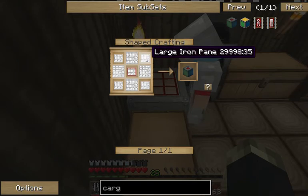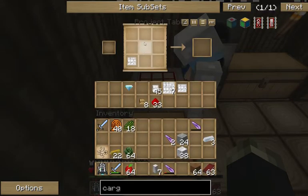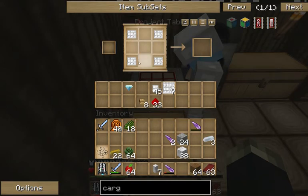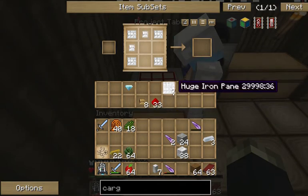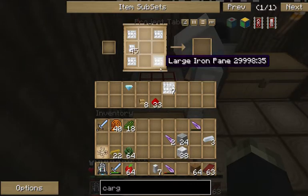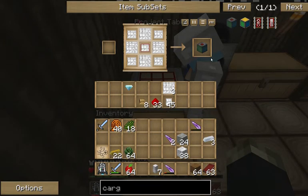And then basically you put a large iron pane in each corner. The huge ones — I meant huge iron panes. This is confusing enough, I've got no idea what I'm doing. You're making things — just go with it. And then that dynamic pane I had you make, put that in the middle. There's your cargo manager.